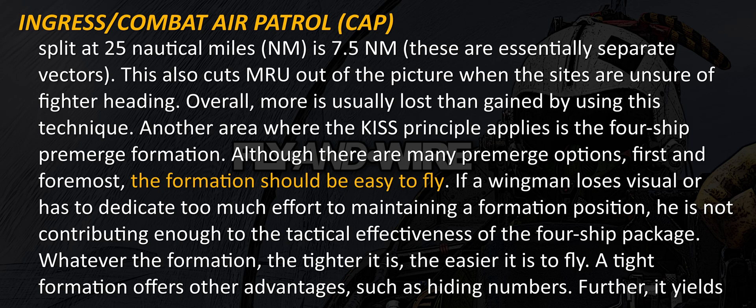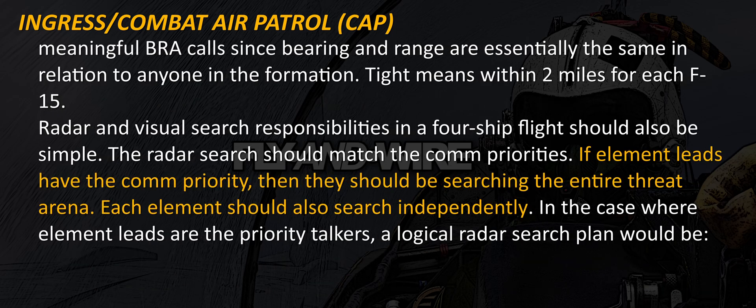Another area where the KISS principle applies is the four-ship pre-merge formation. Although there are many pre-merge formations, first and foremost the formation should be easy to fly. If a wingman loses visual or has to dedicate too much effort to maintaining a formation position, he's not contributing enough to the tactical effectiveness of the four-ship package. Whatever the formation, the tighter it is, the easier it is to fly. A tight formation offers other advantages such as hiding numbers. Further, it yields meaningful BRA calls since bearing and range are essentially the same in relation to anyone in the formation. Tight means within 2 miles for each F-15.